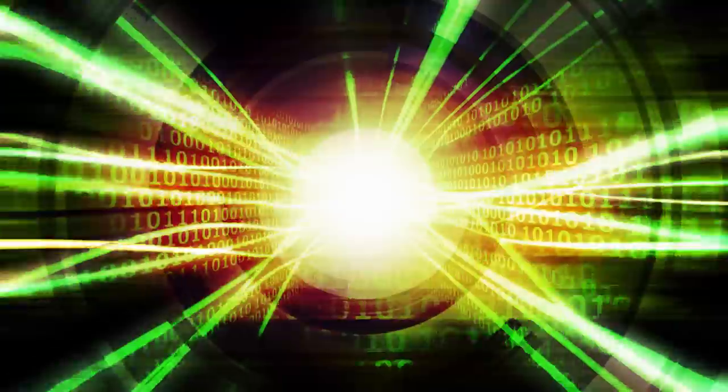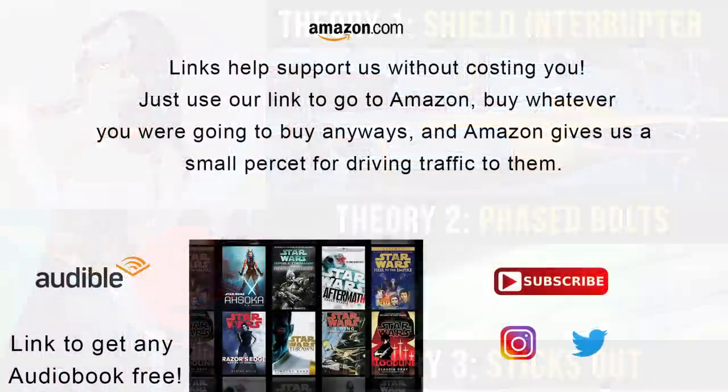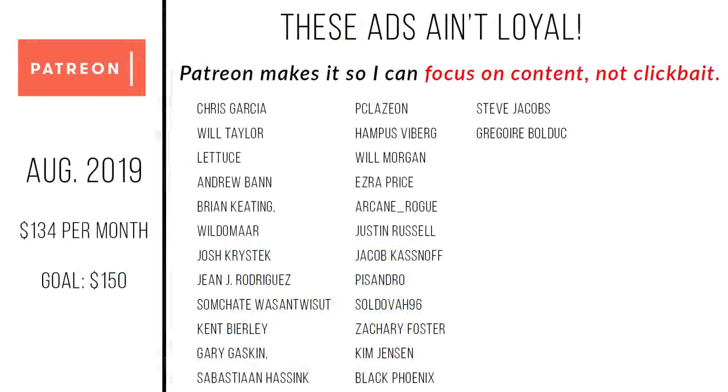What do you guys think about this? Which one of these theories do you think best explains what is going on? And do you think a different system is working in the droideka as opposed to what we see in starships and capital ships — do you think the droid's weapons just stick out of the shields, but maybe the ships use the phase or frequency method? Let me know in the comments down below. If you want to connect with us on social media, find ways to support this channel, or check out our Patreon, be sure to check out the links in the description. Remember, stuff like this is what being a meta nerd is all about, and the Force will be with you, always.